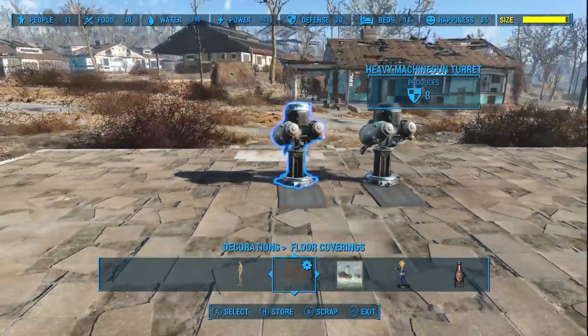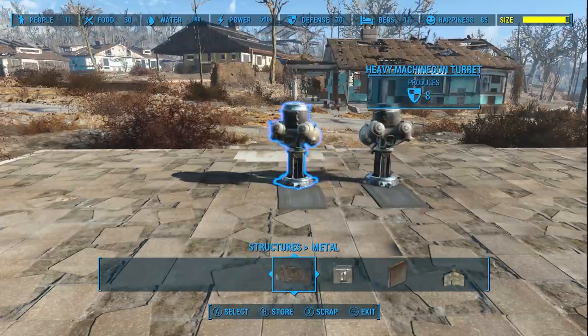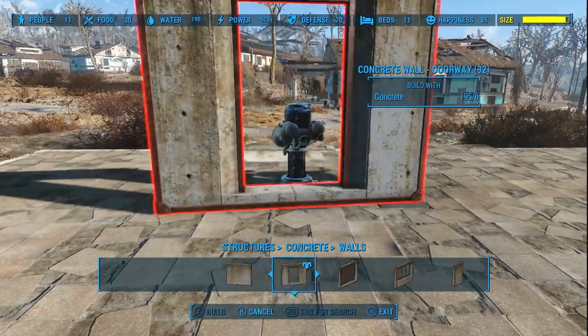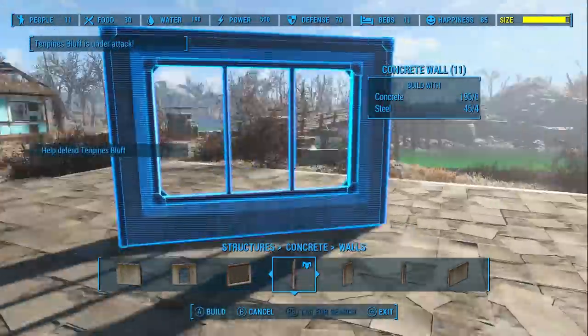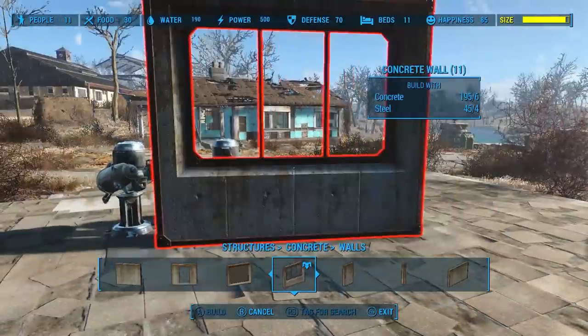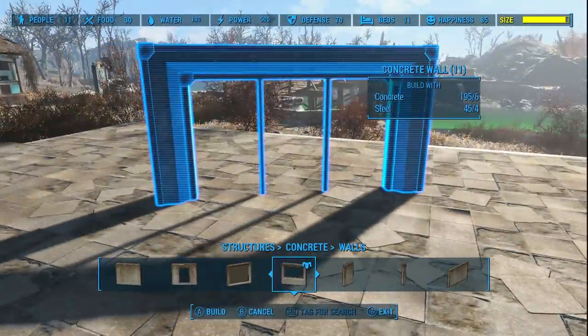Alright, so for the structure I'm gonna go ahead and use material from the concrete section, and I'm gonna use these concrete walls. It'd be better if they didn't have those bars in the way because the turret barrels will run through the metal rods, but it's the best we got.